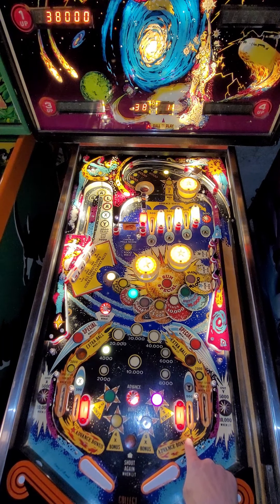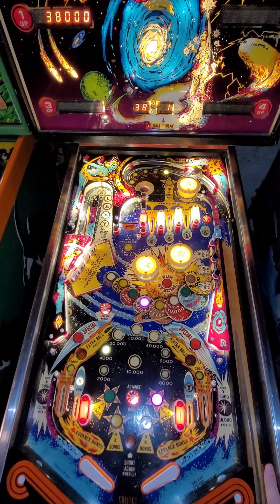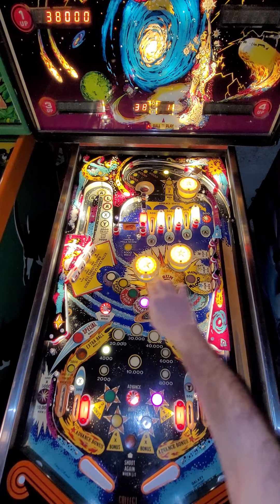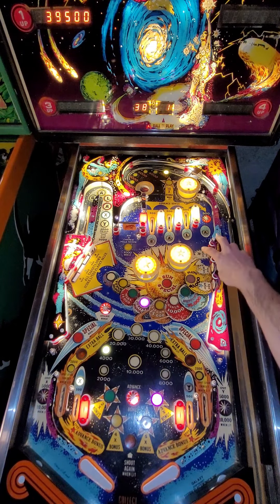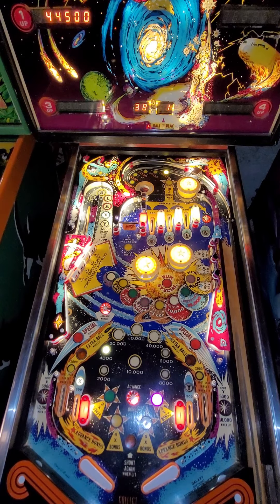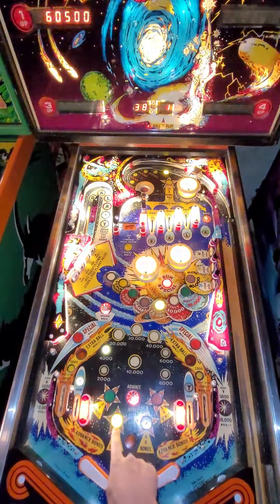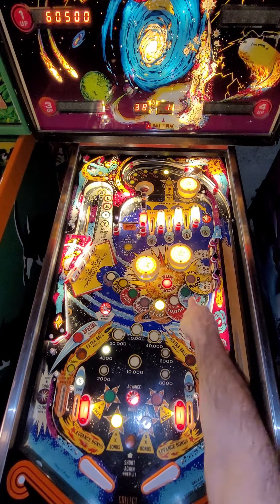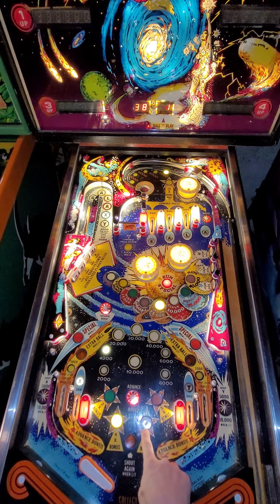You can spot the red in the in-lane. That advanced me to Jupiter. So let's do that one more time — we'll do red, blue, yellow, and then say we hit the black stand-up there. Advanced to Jupiter, which now lights the 4x multiplier.